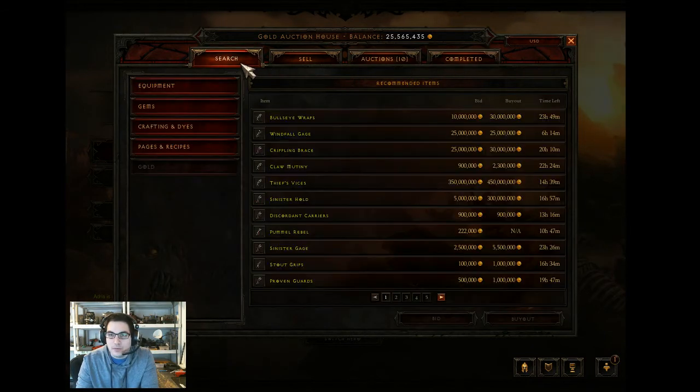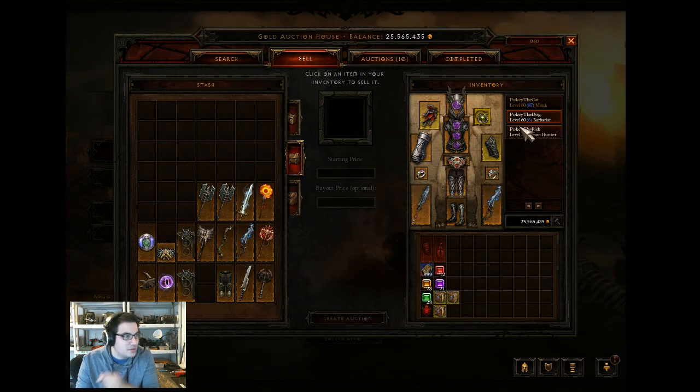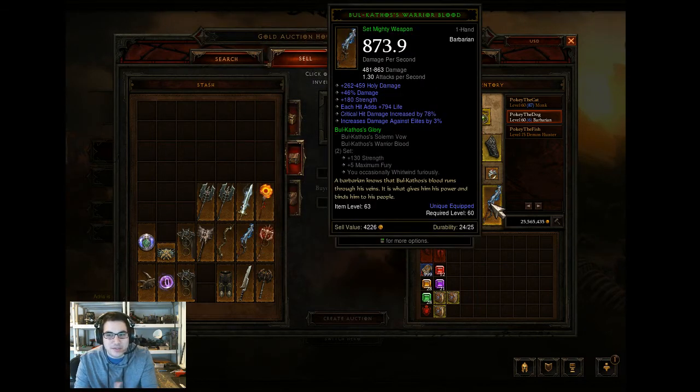Now let's take a quick look at my barb. He's only paragon level six - I'm going to wait to level him until I get my monk to 100. I have the Bull Kathos set equipped: one weapon gives 732 life on hit, which is nuts, and the second gives an additional 130 strength plus five max fury and an occasional whirlwind effect, which is a cool visual effect.